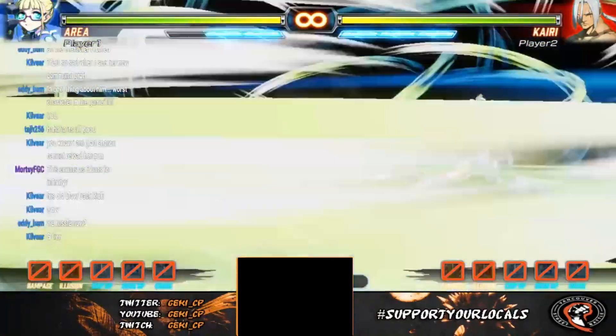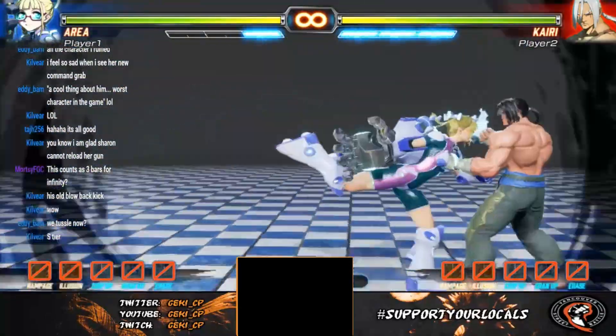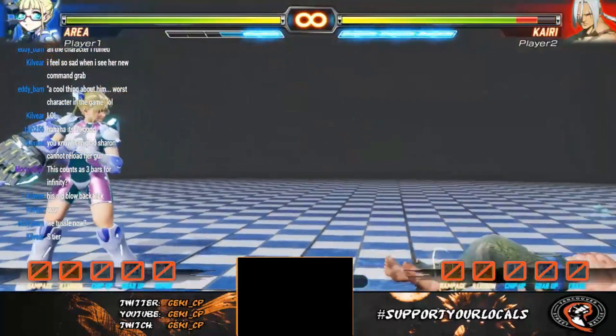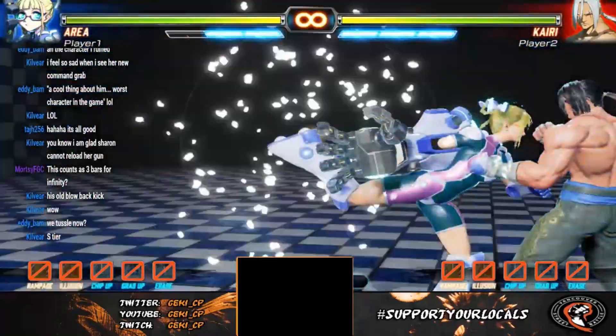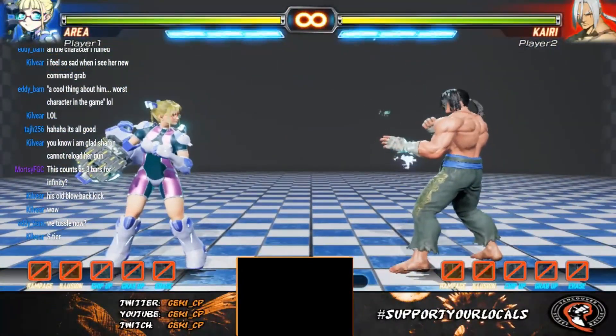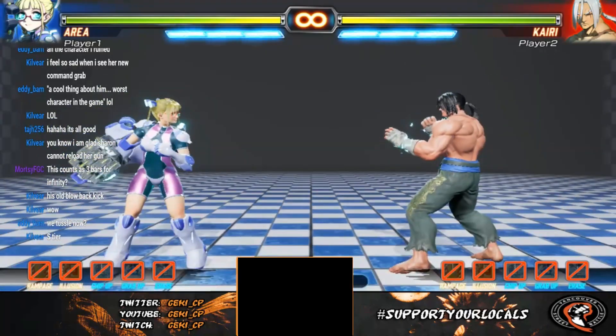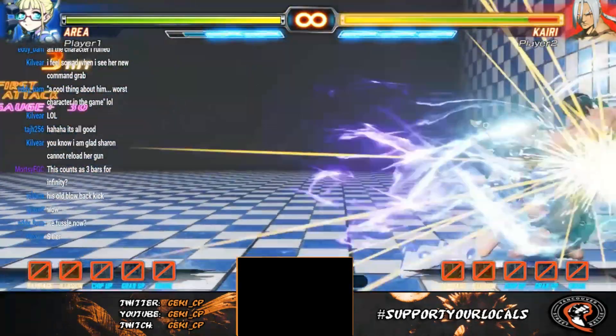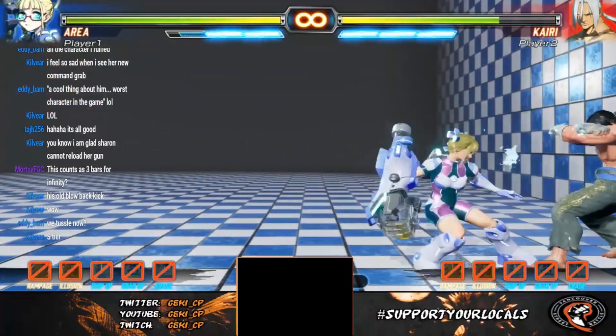She also has a juggle super — it's sort of a juggle super that gets a little knockdown. Outside of her supers she doesn't really combo too well, so most of what you're going for with her is oki and getting damage. What's cool about this super is that you can actually juggle in the corner.